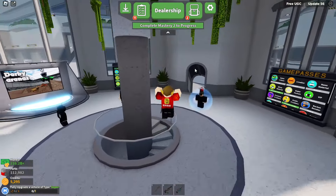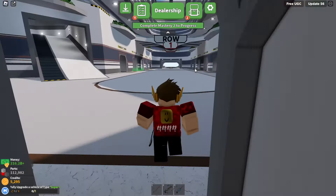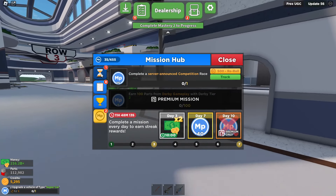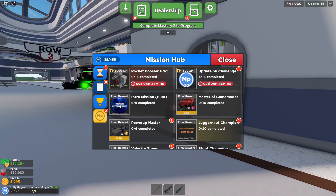Welcome back to another video on the channel. Today I'm showing you guys exactly how to do the hunt event in Car Crushers 2. What you want to do is go right here to this event menu and look at the mission hub and choose the one called intro mission hunt.